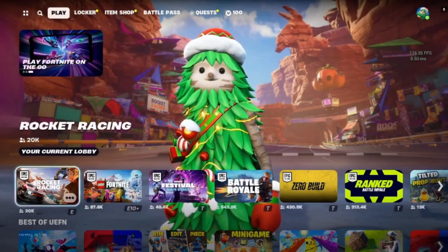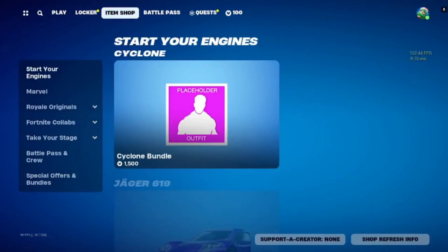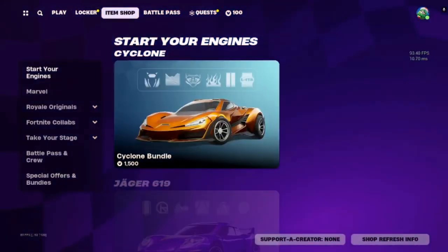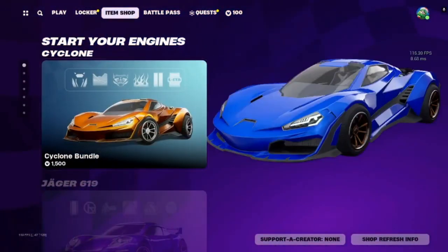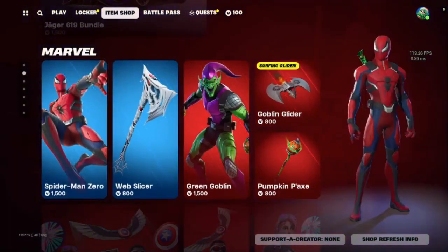What's up everybody, welcome to another episode of the Daily Craft. In today's item shop, we have the Cyclone bundle, we got Jaguar, we got Webhead back in the house — so we got Spider-Man Zero.